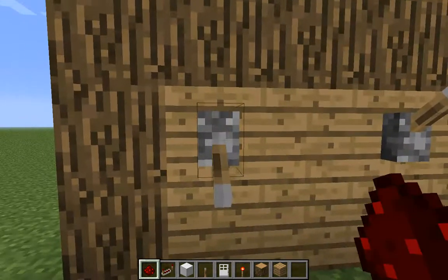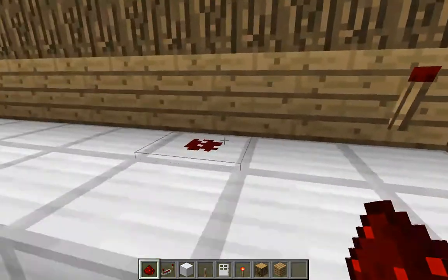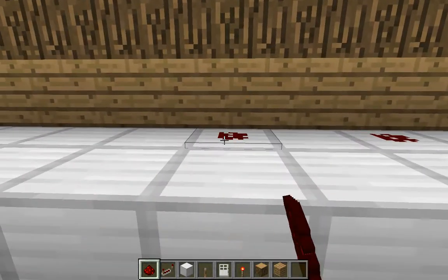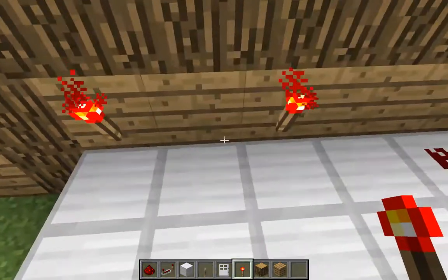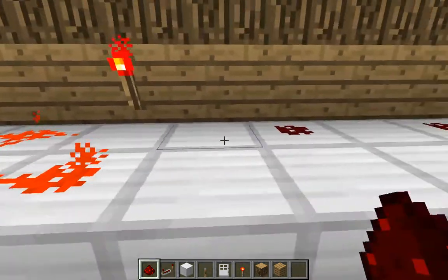So this has to be up, this has to be down, and this has to be up. My code is gonna look like this: it's gonna be down, up, up, and then down, down. Then place a redstone on every block you don't use.